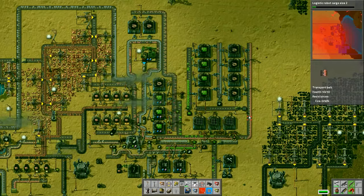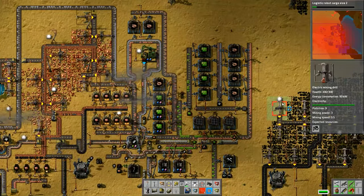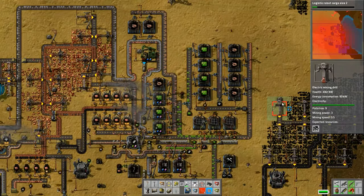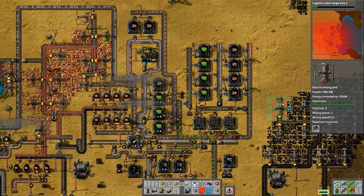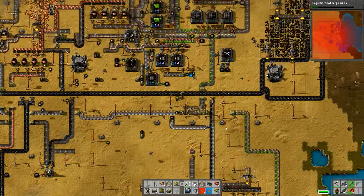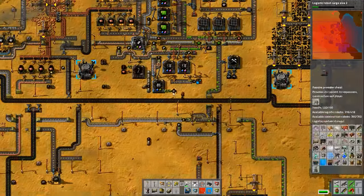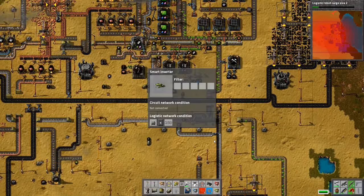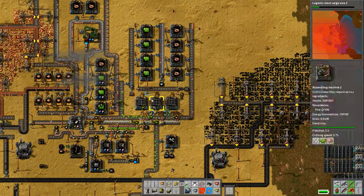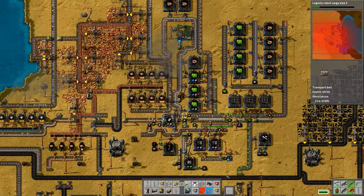Those four factories are producing - if I put a belt down and run that into a chest, it's actually going to produce faster than the fast inserter can remove things. The actual reason it is producing faster is because we've got an excess of copper, but we're not always going to have that because now that the electronic circuits are coming across as well as the copper, they're producing more solar panels. We have a serious dearth of electronic circuits - so I'm reducing the number being requested into the network so it doesn't keep taking them all, and those copper plates will start being turned into wire which in turn will be turned into electronic circuits. So we've got four more factories making electronic circuits.